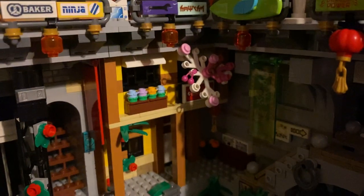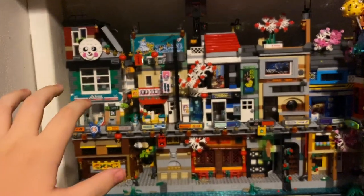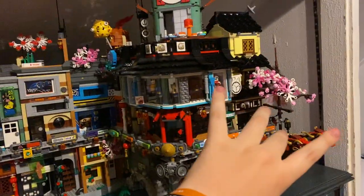Coming up from the upper level, one of these has a flower pot with some flowers in it and a window, and the other window has one of the cherry blossom trees growing out of it — the same cherry blossom as on the Ninjago City set. I added that in here because I wanted to tie the two together. This side has the red trees, and apparently the Gardens set is going to have some pink trees as well, so I wanted that transition.